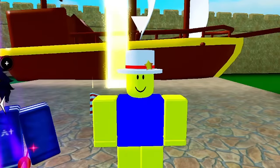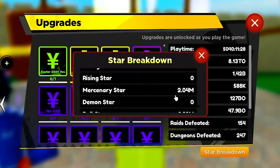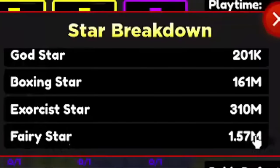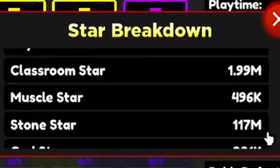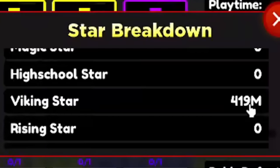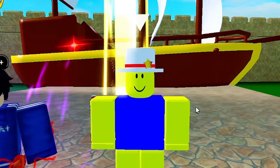On my star breakdown I've spun about a billion times across different worlds: Fairy Star 2 million, Exorcist Star 10 million, Boxing Star 160 million. For the newest heavenly we're pushing almost 500 million stars. Stone Star 117 million, Ball Star 10 million, Viking Star 419 million — basically a billion stars total.